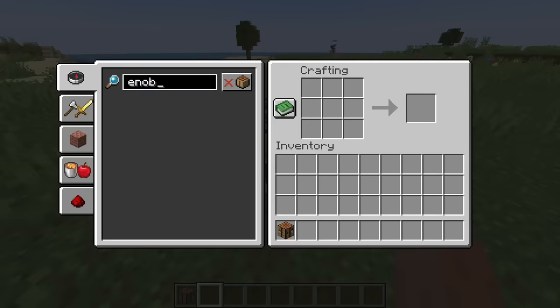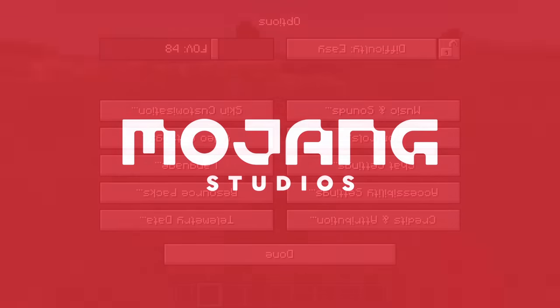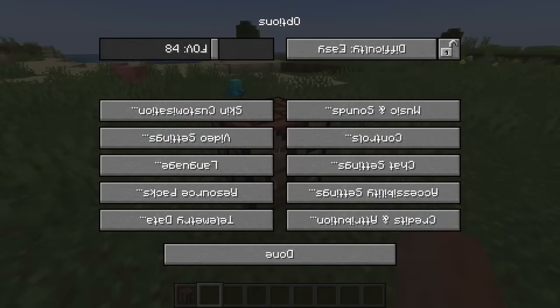Number 12: typing "Notch" or "Dinnerbone" backwards into the recipe book changes your language to upside-down English. A fun easter egg that connects to the mob dinnerbone mechanic.